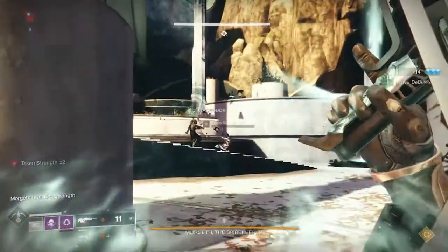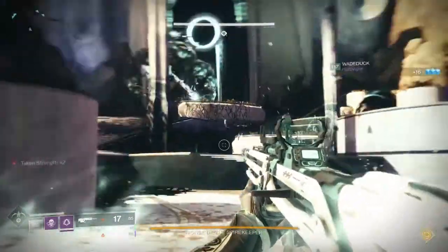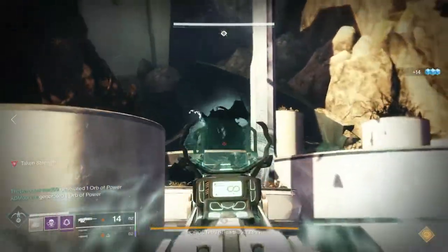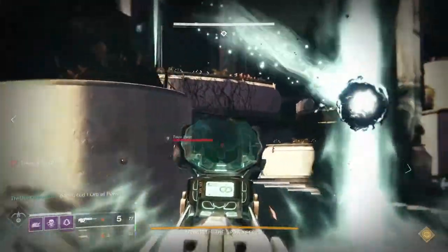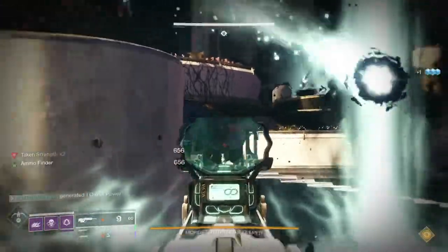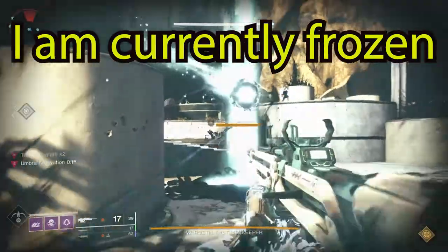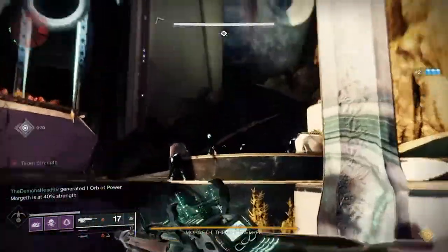With the Eye of Riven, you can use your Grenade and your Super. The Grenade Attack is what you're going to need to use in this encounter. Once the people on the right and left have collected Taken Strength, one person on either side who has Taken Strength is going to be frozen and won't be able to move. If you don't get to them in time, they're going to die. To unfreeze them, you'll need someone with the Eye of Riven to use their Grenade Attack. You don't know who's going to be frozen — right or left — or who's going to have the Eye of Riven, because one side could be behind. That's why it's really important for Taken Strength holders to stay as close to the middle as possible.